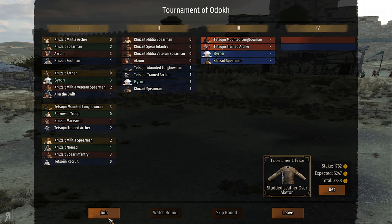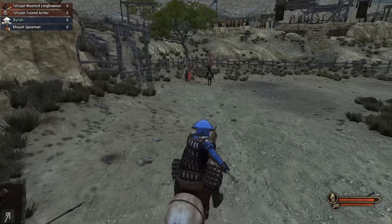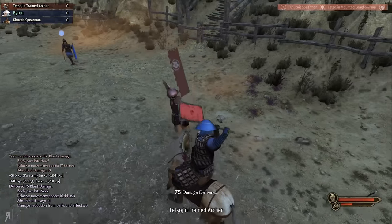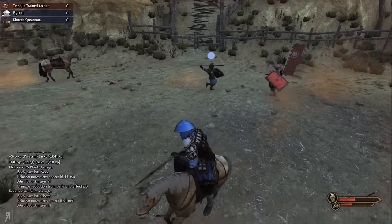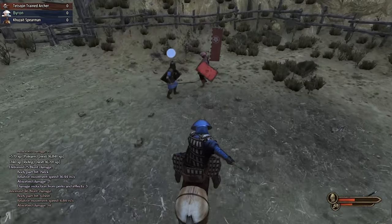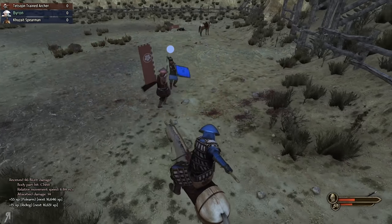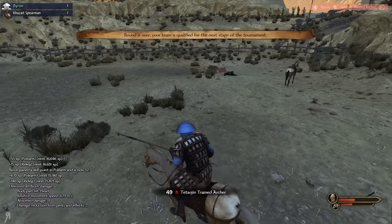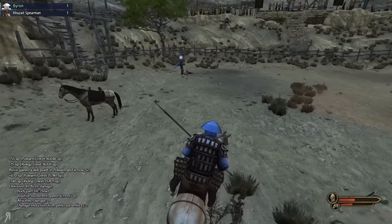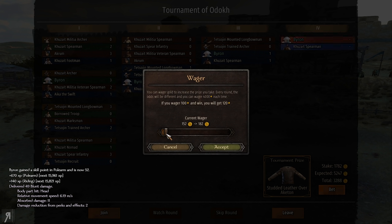We're now up against the Tetsujin Mounted Longbowmen and the Trained Archer — this is going to be very problematic. 75 damage, that was nice. Almost died — not so nice. He's got a shield. They just stood there for a second, like they were waiting for me — that was kind of weird. We actually got through finally. Let's bet another 500 or so.